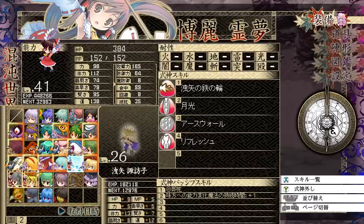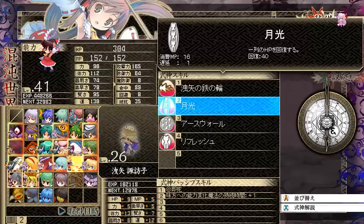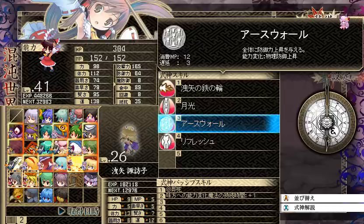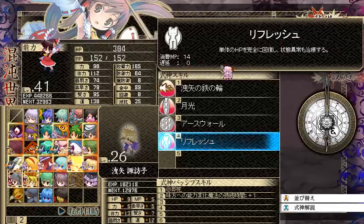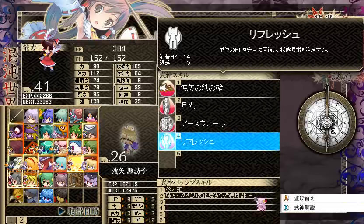Let's start with Suwako. Suwako learns Refresh — 14 MP, 0 turn cooldown — recovers all HP of a single target and heals all status effects on that target. Suwako also learned a new passive that gives plus 1 turn buff duration on all buffs cast with her. Stat growth: high HP, high Rit, high POT, and some intelligence.